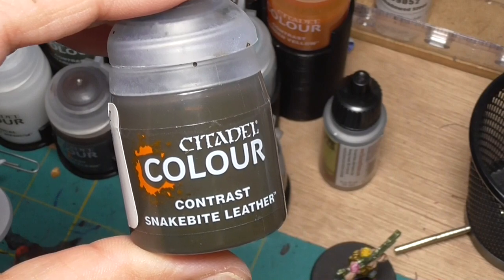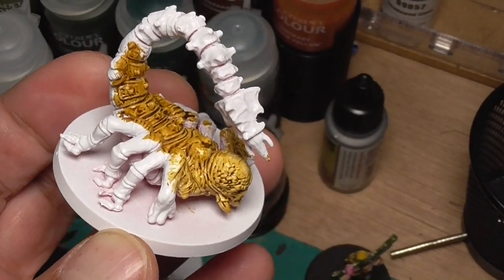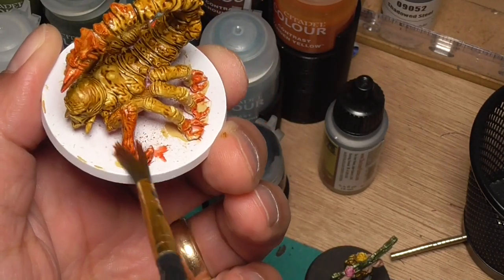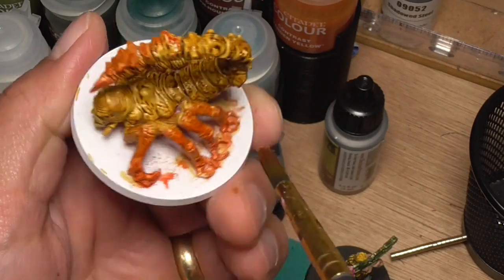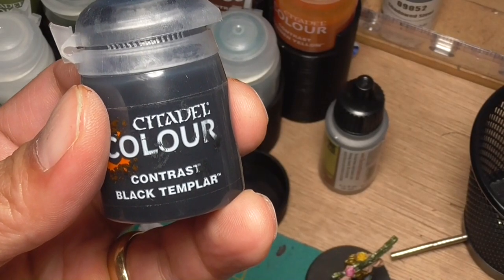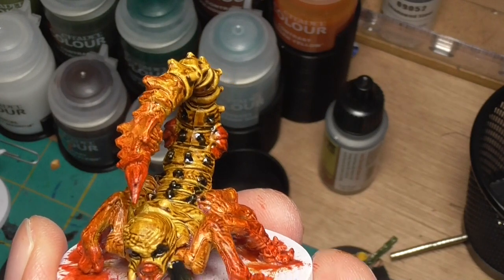We're going to go ahead and do this scorpion boss. I'm just using Snakebite Leather and I sort of fade out along the legs because I'm going to change colors there. Here's Blood Angels Red, and this is where the two-tone nature comes in — the Snakebite Leather is still a little bit wet so it's easier to blend between the two colors. I'm creating a softer blend between the Snakebite Leather and the Blood Angels Red, putting one coat first, then going back and putting a stronger tone of Blood Angels Red just along the bottoms. Here's Black Templar where I'm going to dot some of the spines on his back as well as darken in his eyes, which provides a little bit of black lining to highlight and bring out contrast.